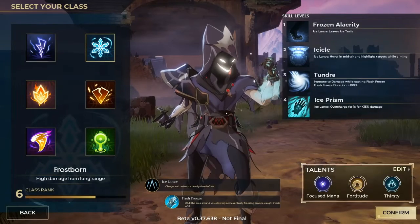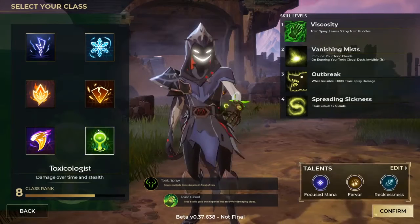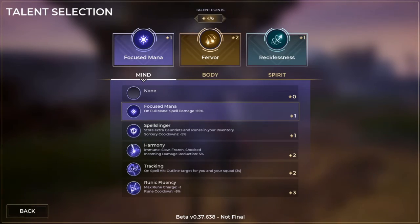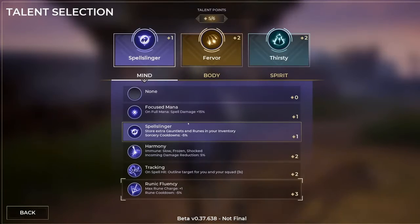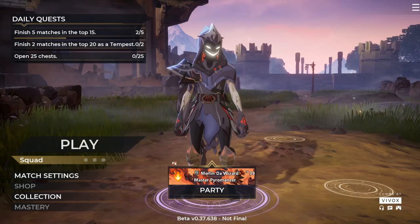As a Frostborn, something like Focus Mana, Fortitude, and Thirsty would work well. Your class revolves around doing damage from afar — with that config, you'll hit harder with full mana, negate the first hit you take, and consume heals quicker if they land a few shots on you before you're able to get out. Focus Mana, Feather, and Recklessness play into Toxicology's style of high-risk gameplay. You can hit over 150 damage with a single Toxic Slap if done correctly. If you're playing Conduit or Tempest, Spell Slinger for the rune and gauntlet swapping is a near must. Feather also benefits these classes quite a lot, and Thirsty or Recovery are great to add as well. As for Pyromancer, there isn't a whole lot that synergizes super well with the class specifically, so general builds are quite solid.